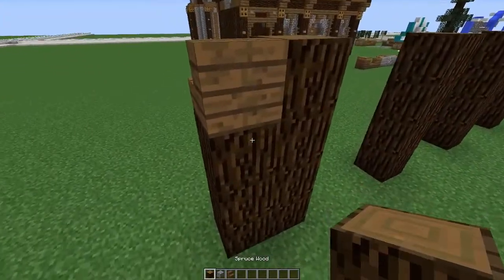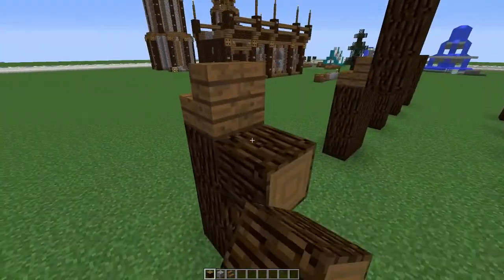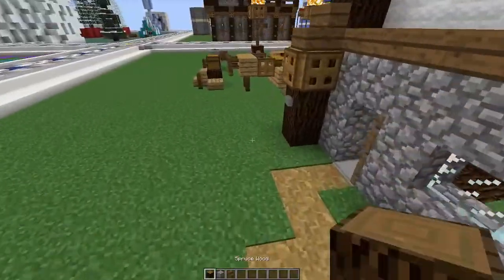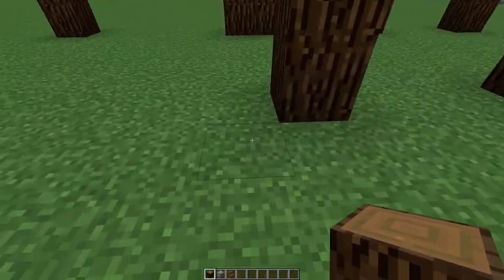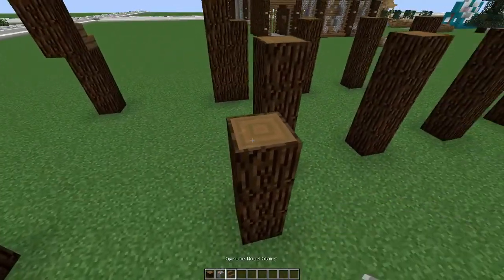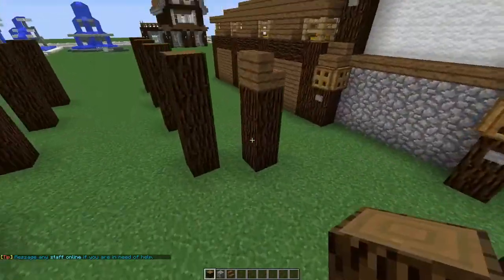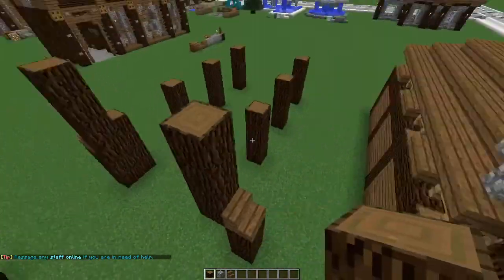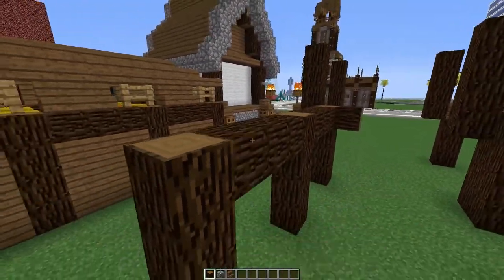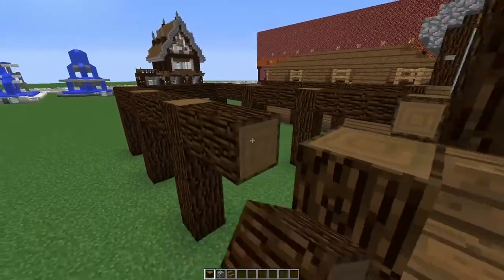Continue the frame — one two three four on each side and two out at the front. Place stairs as temporary markers, go one two three four on both sides, and connect all of this while we're at it, running the frame all the way along.